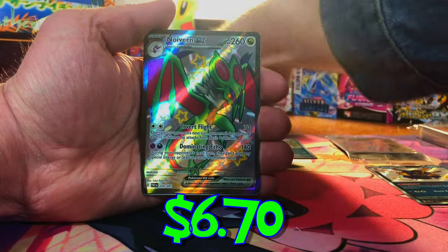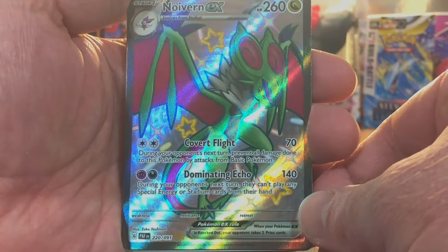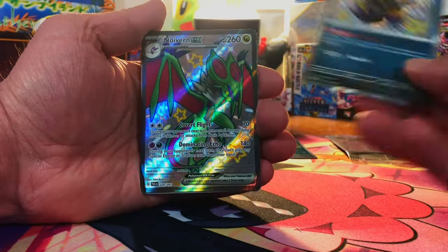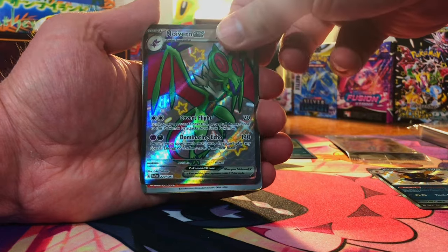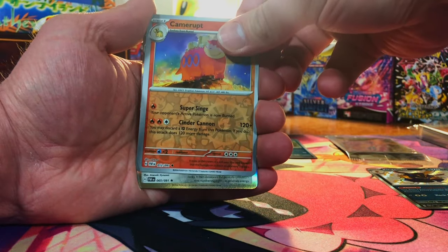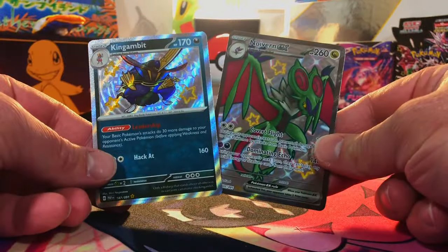Nice! We get a shiny ultra rare — the Neuvern EX. Right out of the gate, we get a shiny and a shiny ultra rare. That's a nice looking card too. Camerupt and another Revivroom — two in a row. But hey, we got these bad boys.